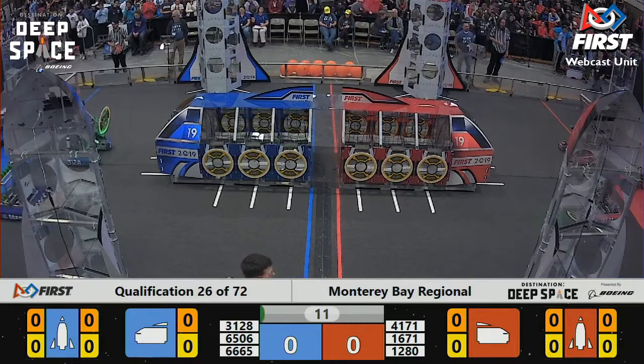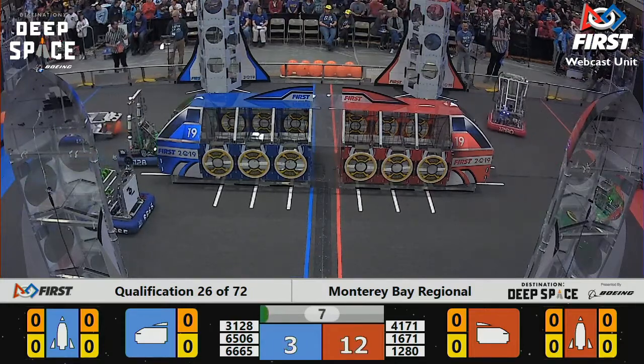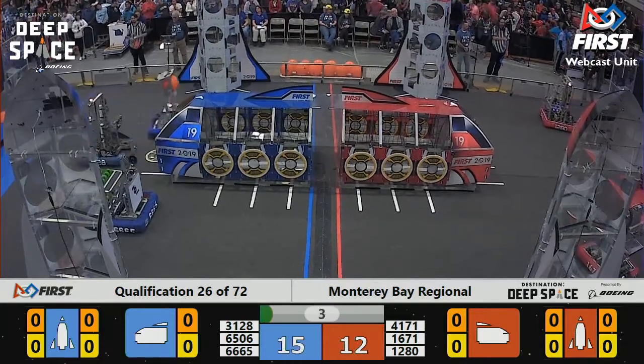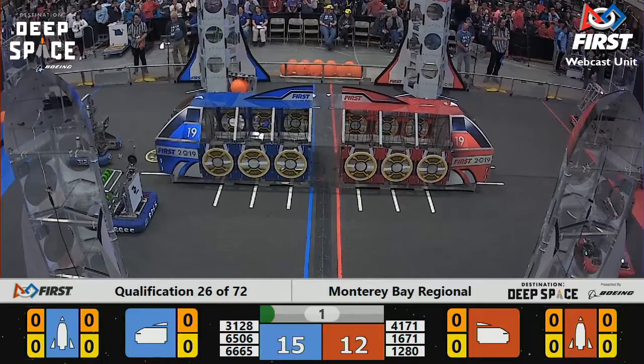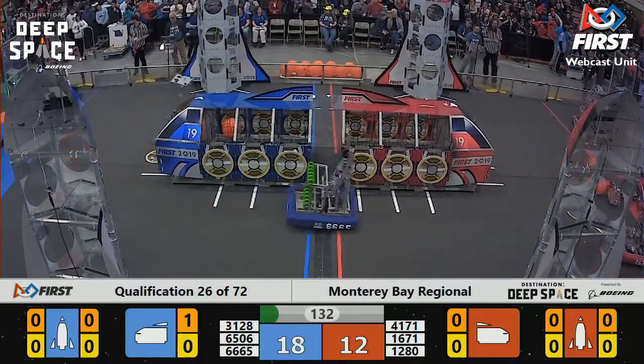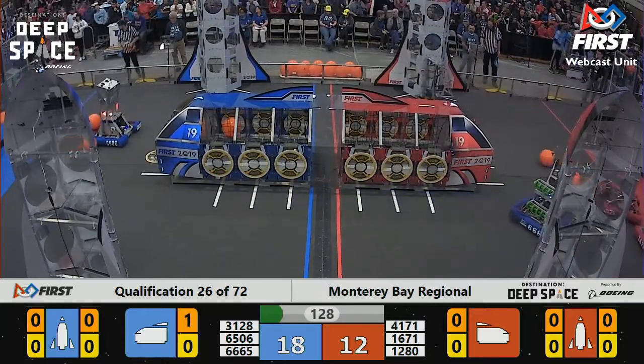Okay, this match is going to have big implications for the rankings. 1671 comes off a platform, but by doing so they drop their patch panel. All three Blue Alliance robots on the move. Let's see if Steel Boot can get a cargo during the sandstorm. They do so, advantage to the Blue Alliance, 18-12.